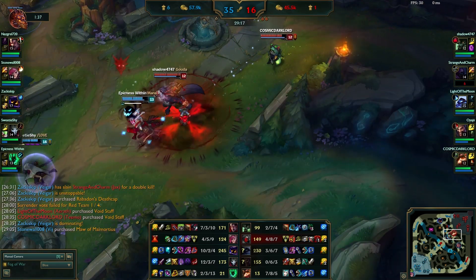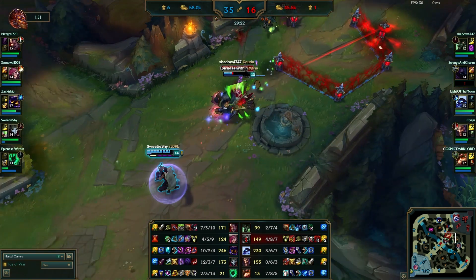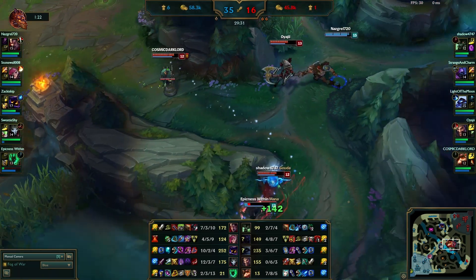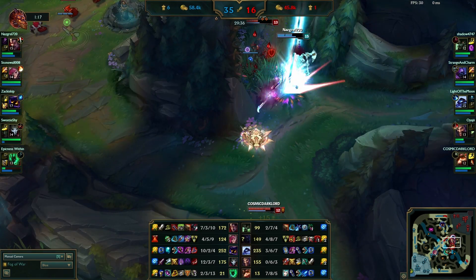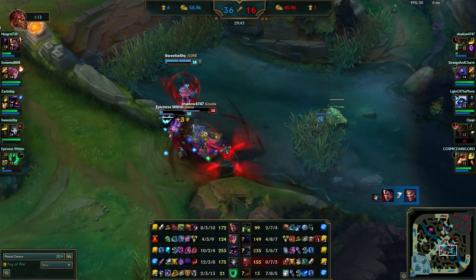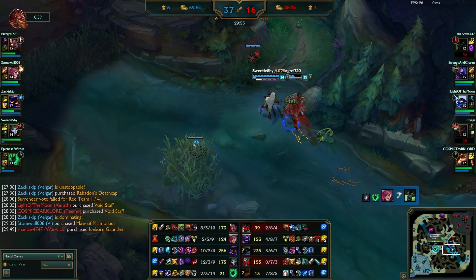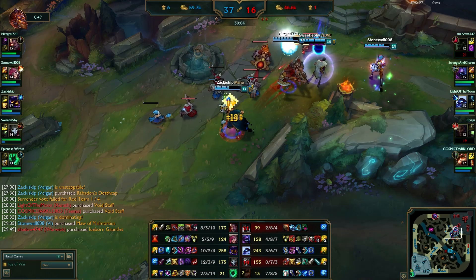Warwick comes in and grabs Thresh, cutting him up. At this point you should probably cut your losses. He manages to take down Thresh but puts himself in a very bad position because Darius is about to flank from the side. Darius gets Draven and brings him down — misses some abilities and goes in bad order, but still takes down an important character.